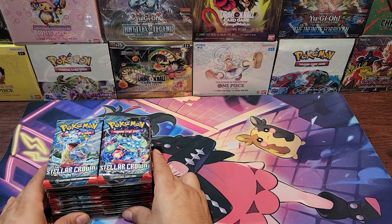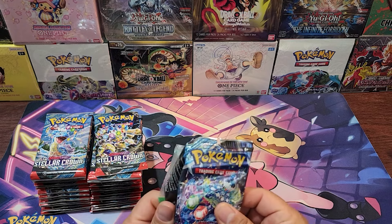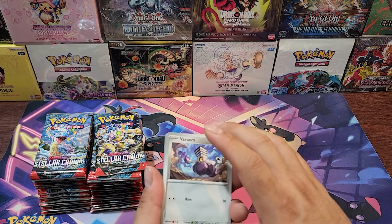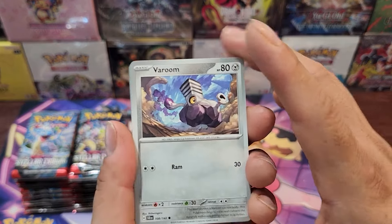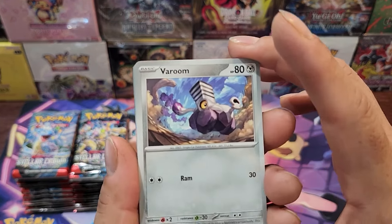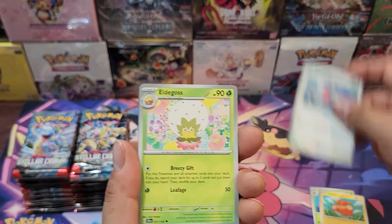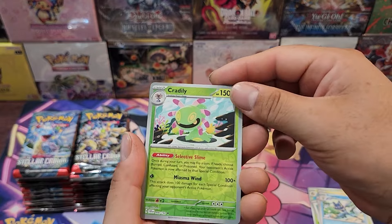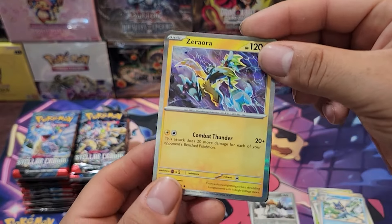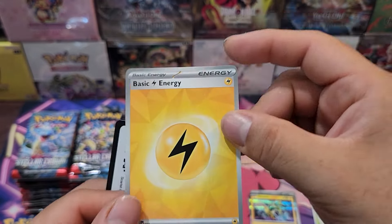From the comments, people are actually looking forward to the Squirtle and Bulbasaur illustration rares. There's no pictures listing on the TCG Player website, so here we go. Starting out we got Veroom, Lilepe, Pom-Pom, Fletchling, Eldegoss, Salazzle, Frogadier, Cradily, and a Melmetal — that's pretty interesting — and Zero Area hollow. The energy cards look different for some reason; I'm wondering if these are also glossy.